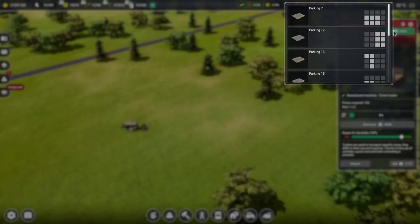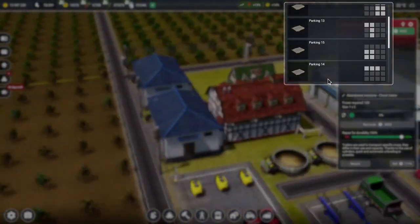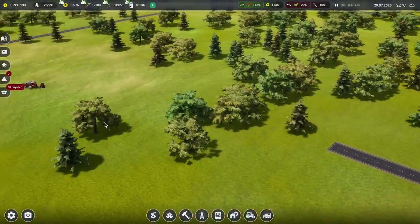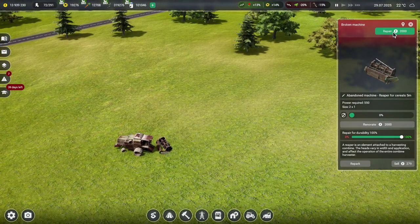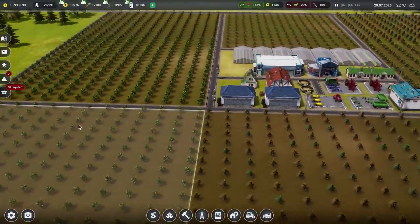And then we've got another trailer thing — we'll have another one of those over here in Parking 14. And then the combine harvester. There's another Reaper for cereals — put that wherever and sell that immediately. Bye-bye.